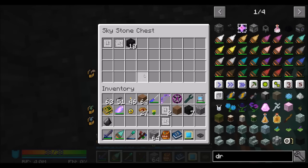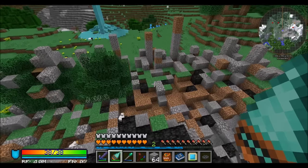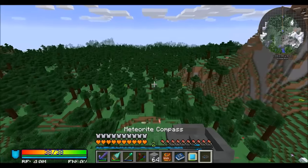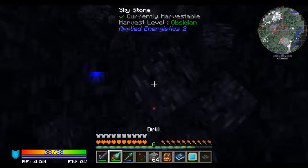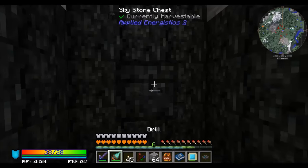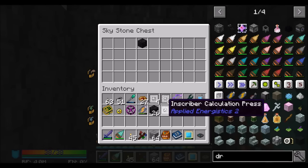The world's lagging just a little bit because I'm doing a bunch of world gen. Of the four presses I need, I found two I already had and zero that I didn't — thanks, Skystone chest. Back in a minute as I find another one. This one was actually pretty tricky to find; I had to dig several times. Got a new one — finally got the third one.